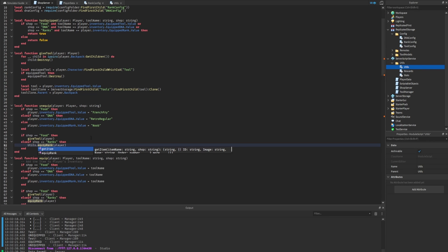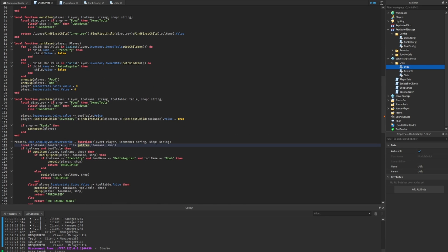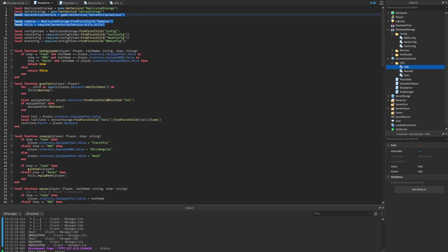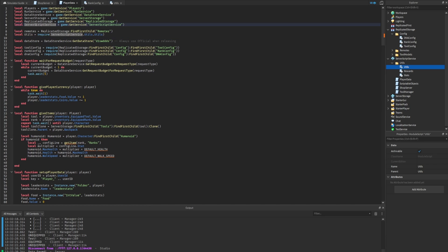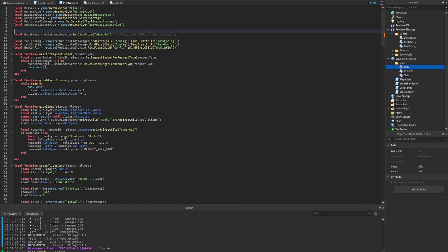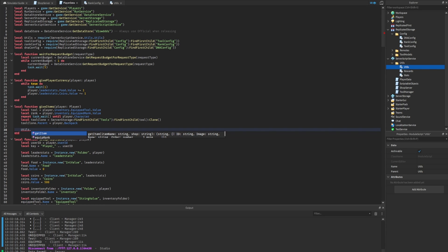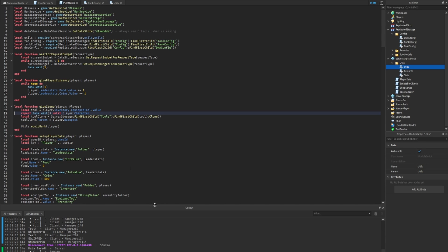We update the calls to use 'utils.equip_rank', fix any remaining errors in the shop server script, then do the same require in the player data script — adding server script service and the utils require. We call 'utils.equip_rank' passing through the player. Since the function now gets the rank internally, we don't need the rank variable anymore and can remove it.